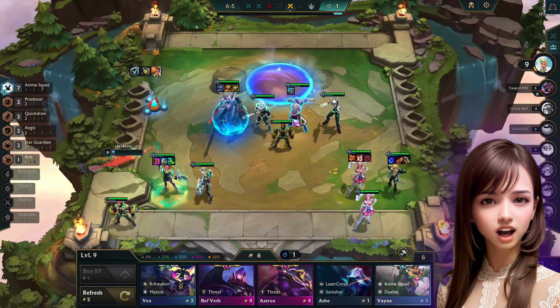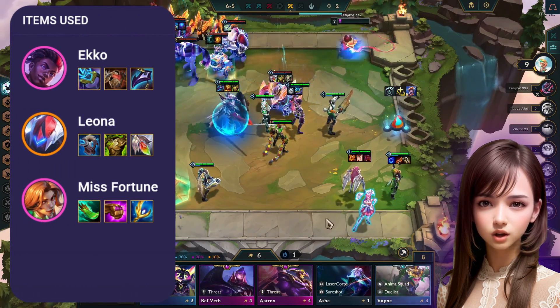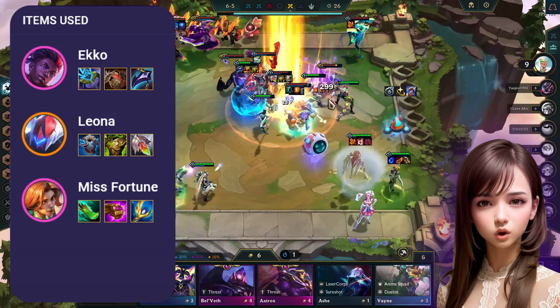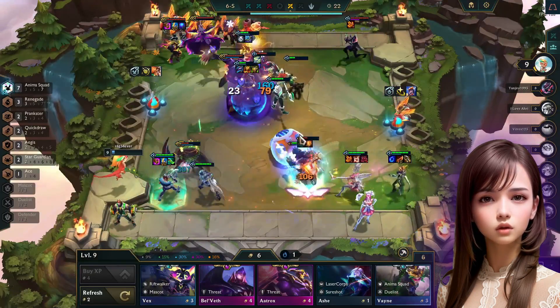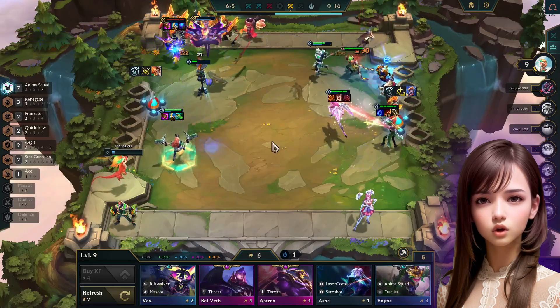Let's take a look at the best items for each champion. Use Ionic Spark, Bramble Vest, and Dragon's Claw on Echo. For Leon, use Protector's Vow, Warmog's Armor, and Redemption. Give Miss Fortune a Spear of Shojin, a Jeweled Gauntlet, and an Archangel's Staff. Make sure to position Miss Fortune in the right direction of the enemy so she hits the whole squad — check the opponent's position before entering the battle.